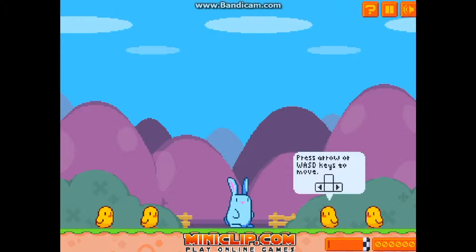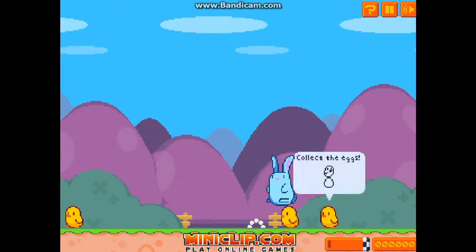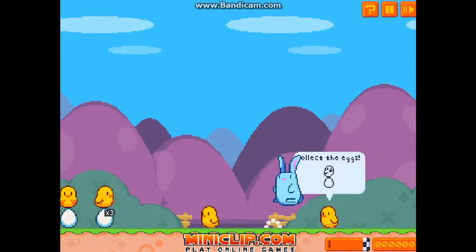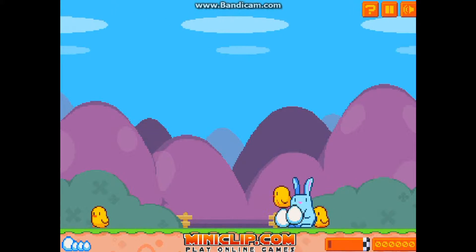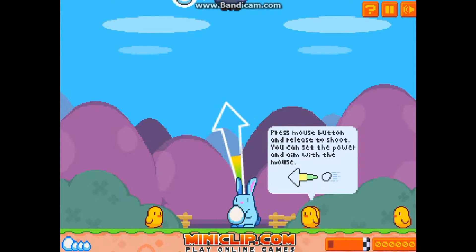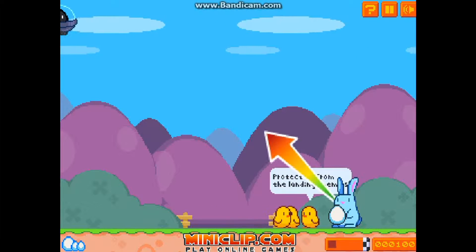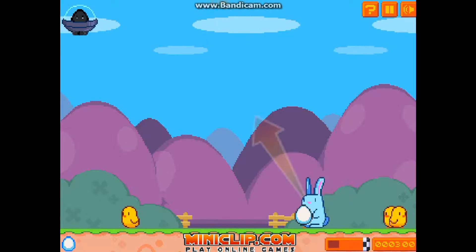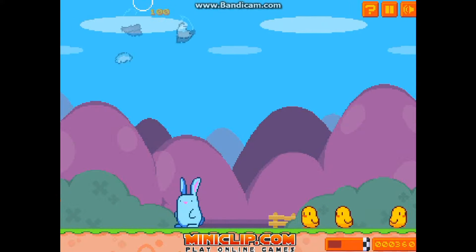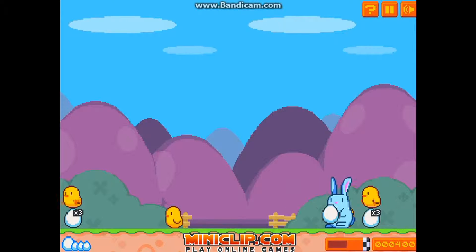I'm playing Egg Blast for the 2016 Easter Special. In Egg Blast you control the rabbit and you must save these mini chickens by throwing eggs at the invaders. So it's sort of like half Space Invaders, half other types of gameplay. What we're gonna have to do now is just destroy the invaders with our eggs to make sure these chickens stay safe.